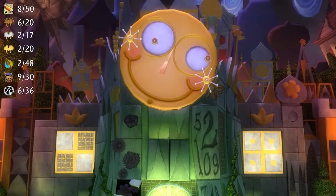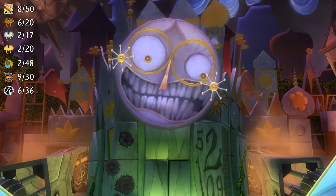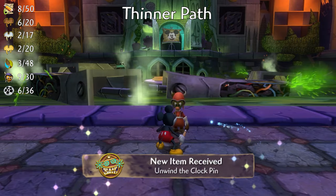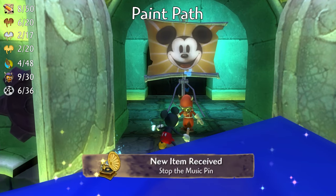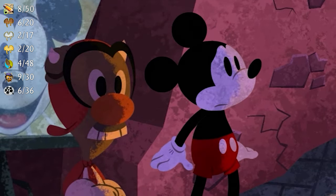The clock tower is the first boss in the game and like every other boss in the game also marks a decision point. Doing the thinner route will reward you with the Unwind the Clock pin, and doing the paint path will reward you with the Stop the Music pin. That's all there is to do here so let's move on to Main Street.